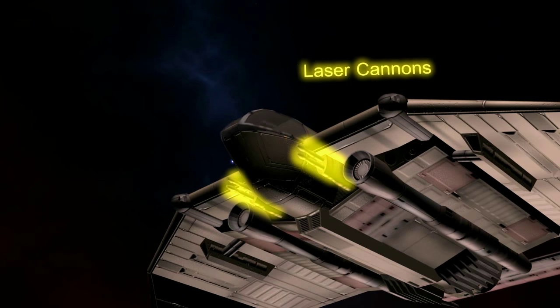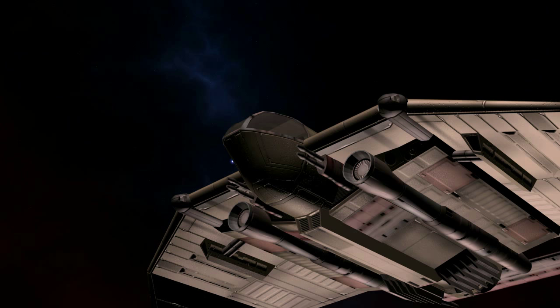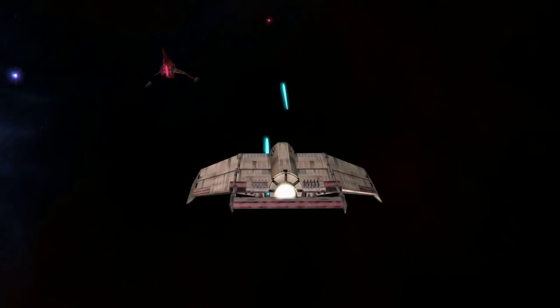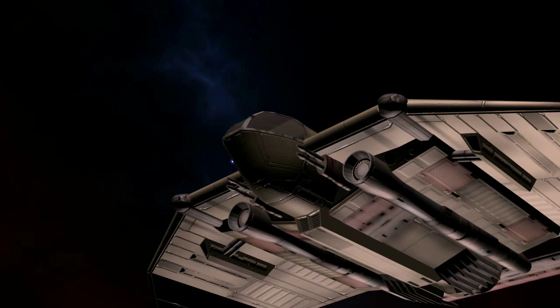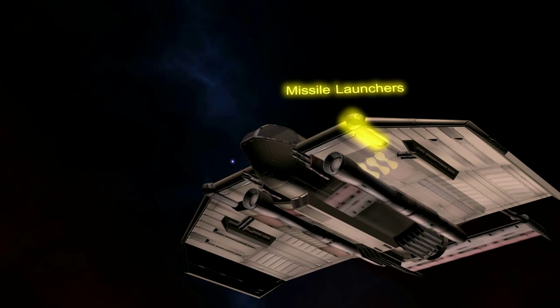The standard energy weapons were two dual laser cannons on either side of the cockpit. These modular weapon hardpoints could be easily changed to accommodate a variety of other energy weapons, such as ion cannons. They also had two missile launchers, with ordnance carried inside the bulkier portion of the wings. This was usually concussion missiles.